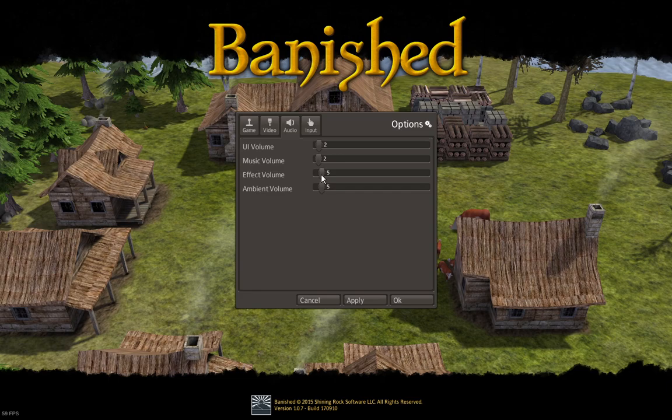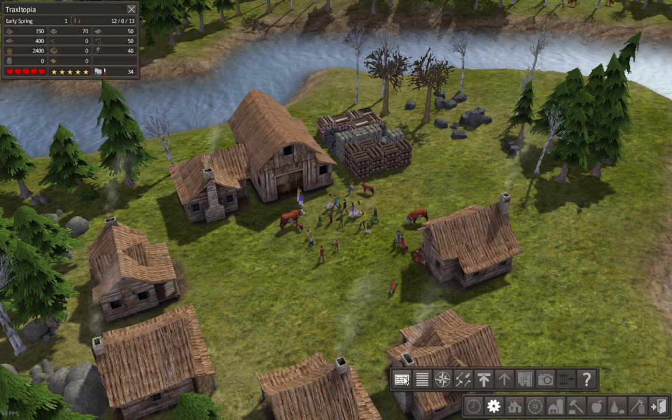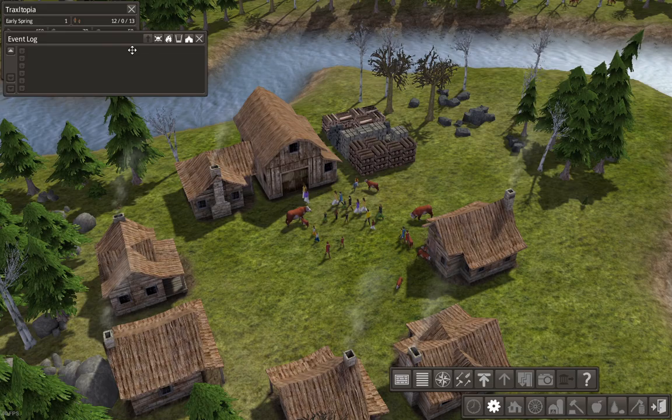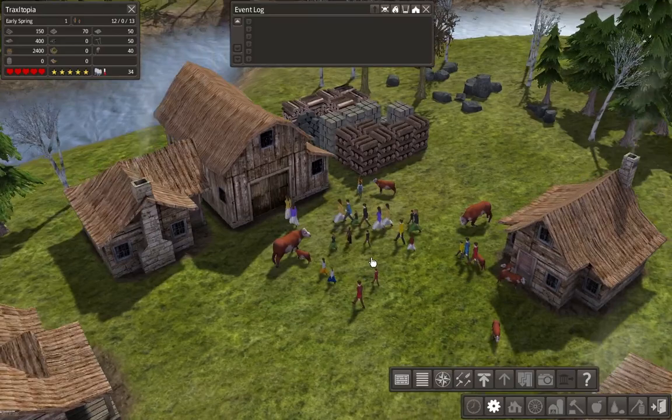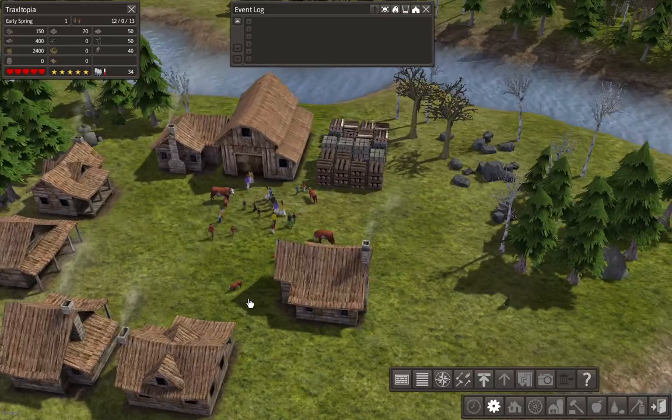First thing you want to do is pause, as you can see. Then pull up a couple things you're going to need. Right here is the statistics of your city — it shows your health, your rating, and all of your supplies. The second thing you need is the event log. The event log is important because it will show you what your villagers are doing, what jobs they're doing, and if they're making any kids. That's very important.